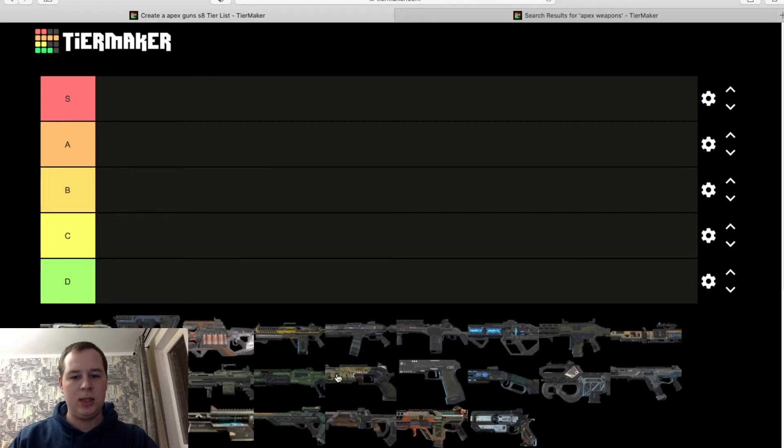We're going to start all the way at the bottom. Wingman — I would say C for me personally, because it's high risk, high reward, but I cannot use it. I don't have skill with that gun and that stupid recoil animation makes it harder to aim for me, so it's down here at the bottom.